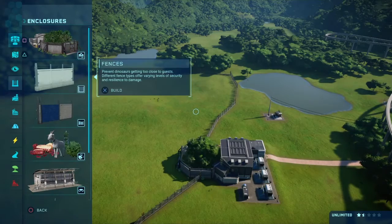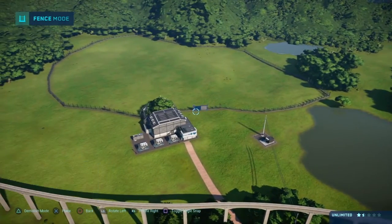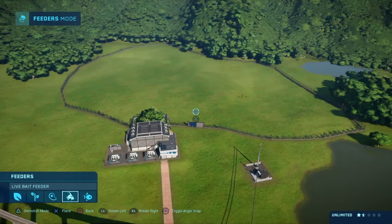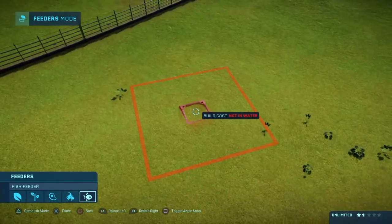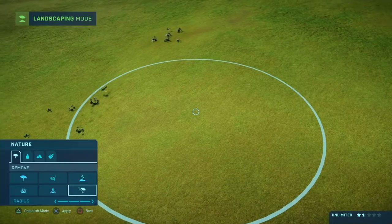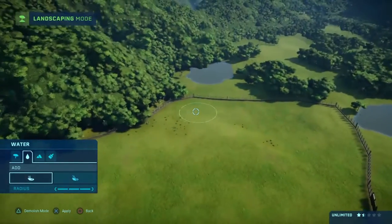While we're waiting for that we can get this set up. We're gonna have a gate right there. We need a fish feeder but it has to be in the water, so let's make the water first. We're gonna add some water.